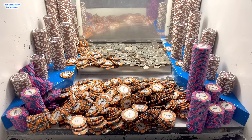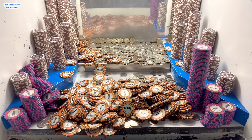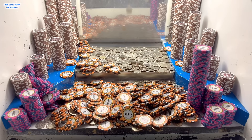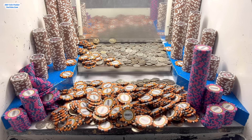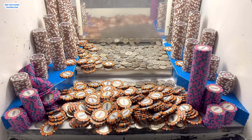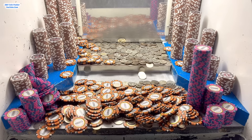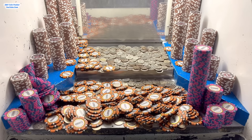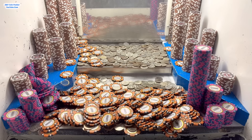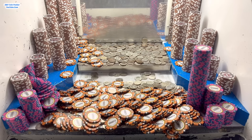On the blue shelves they got all kinds of $25,000 chip towers, and that's definitely where all the big money's at. I'd say all that money on the blue shelf is probably around at least 10, 15, 20 million dollars — all in those $25,000 chips. So there was probably about at least 30 million dollars in there that we have the potential to win. I'm not leaving here today till we get it all cleared out.